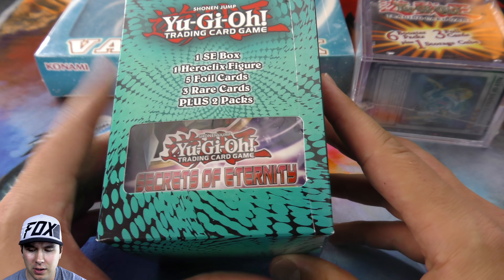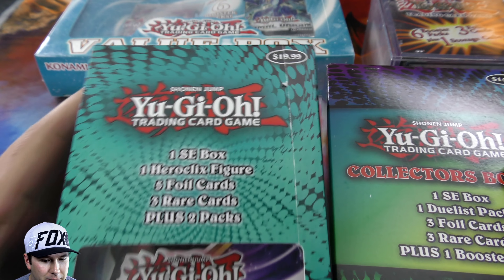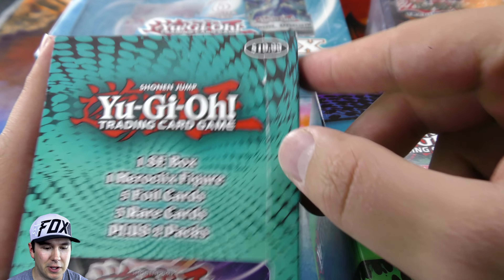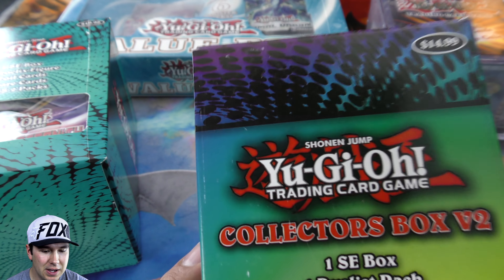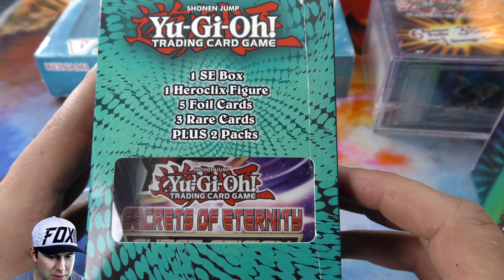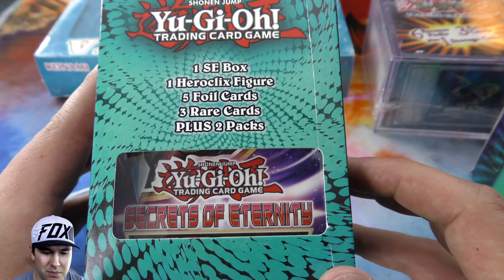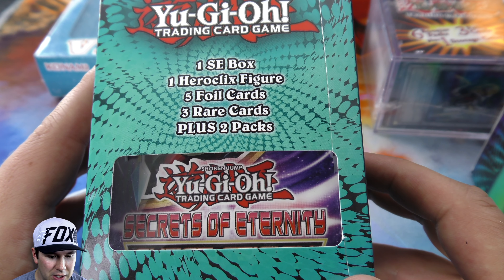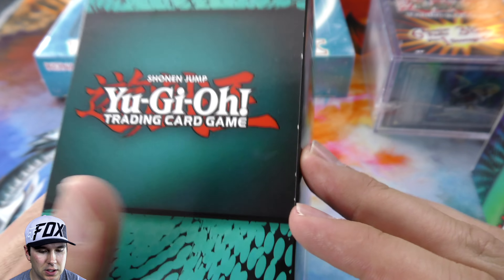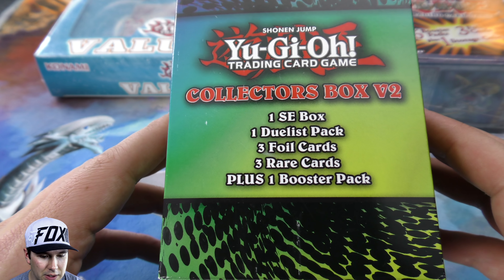We got these other boxes that are essentially like the same thing except for the price tag. That one's $20 and this one's $15. This one comes with an SE box, so I'm guessing that's either a special edition box or a starter deck box. You get a figure, five foil cards, three rare cards, and then plus two packs.